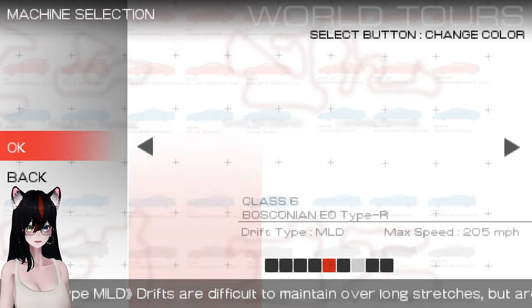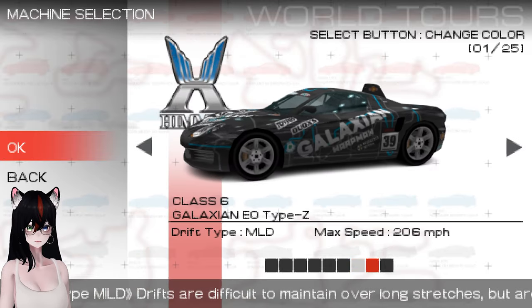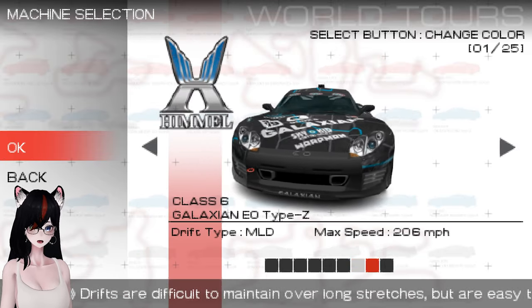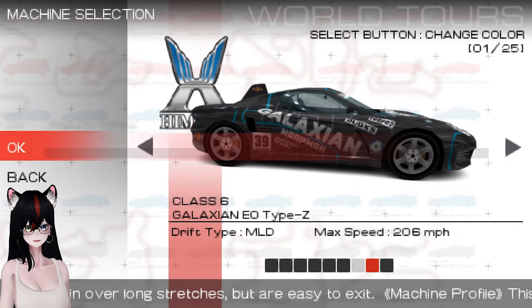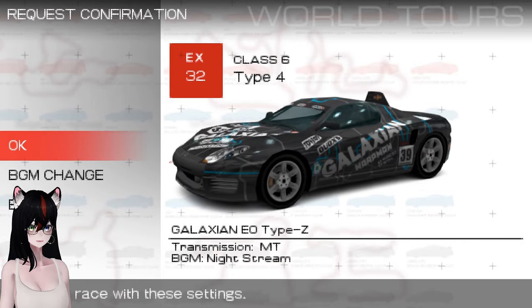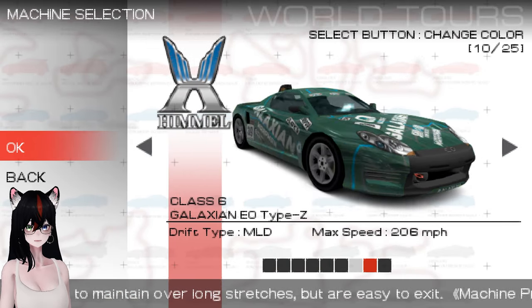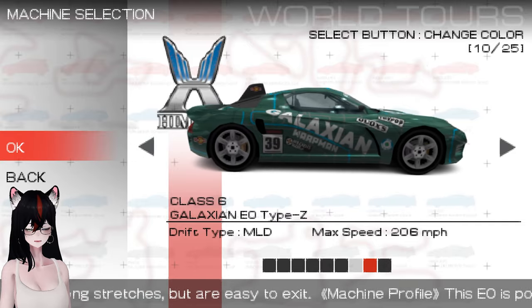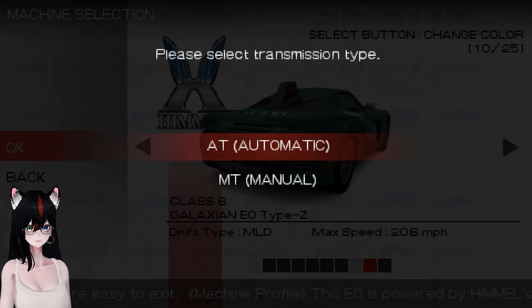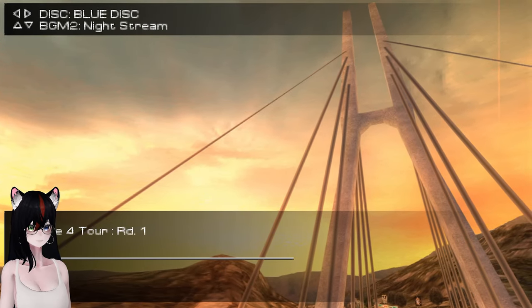We went through damn near everything else. I used the Raggio last time, so I guess we can use the Galaxian EO this time. Why not? Should be fine. I want to change the color — I want an interesting color this time. I like this kind of jade green. Made in Germany. Let's get going, time to do some Type 4.